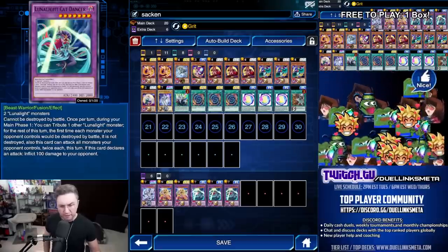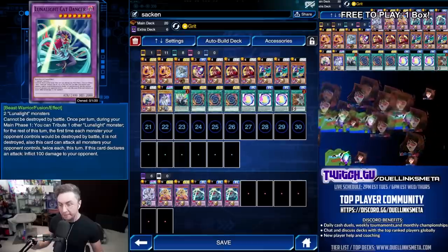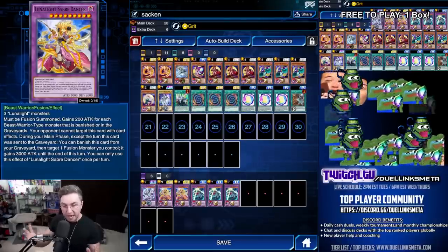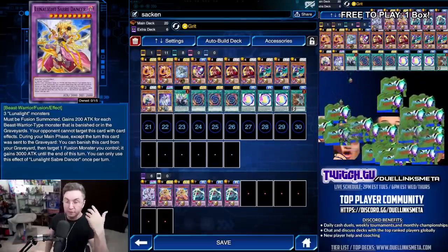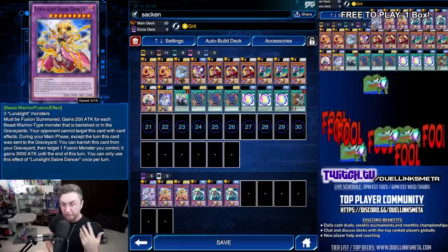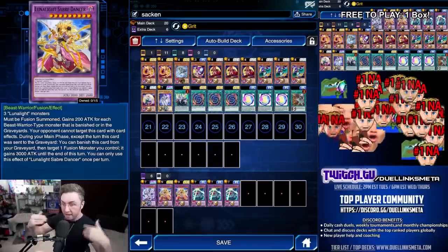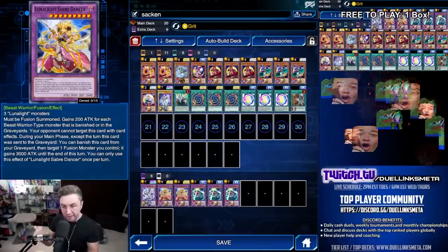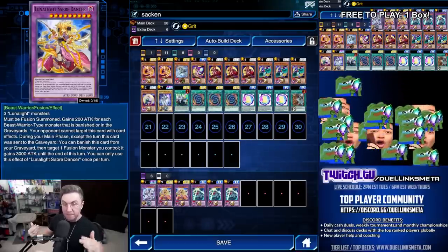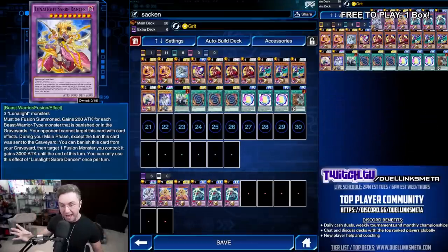Let's focus on the boss monsters. Both of these boss monsters — Saber Dancer and Cat Dancer — you could very easily summon. Saber Dancer is nearly an instant win versus so many decks like Dark Magician. At minimum, it's going to be 3,400 to 3,600 attack on its first summon, and it cannot be targeted. How are they going to deal with it? Cavalry is going to be their best way, and cavalry is normally going to be smaller than your Saber Dancer.